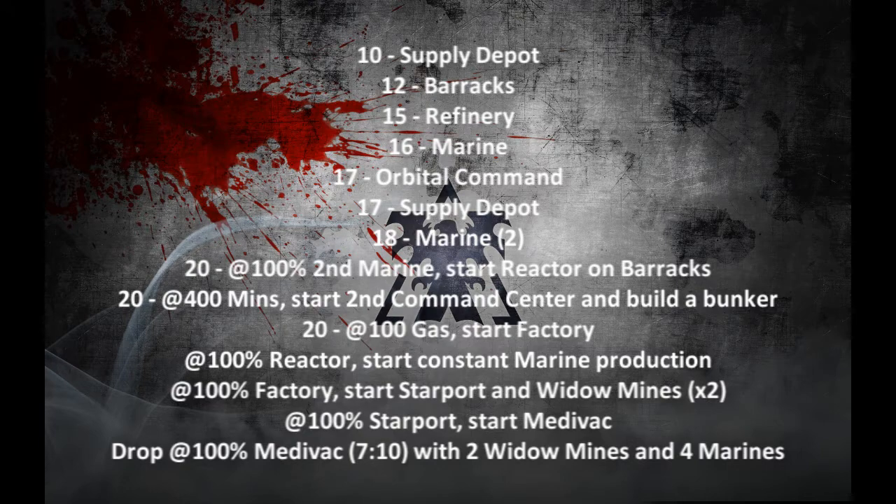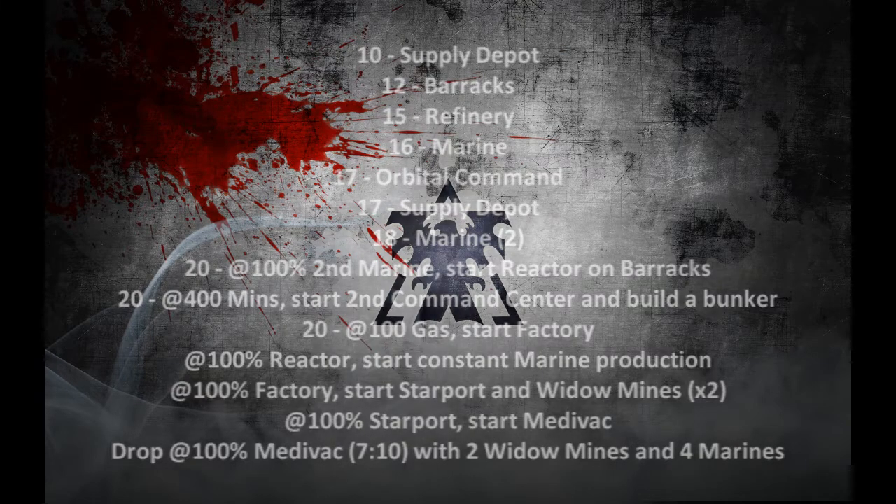Then at around 18 supply you're going to be building the second marine. When that second marine is done, you will be starting the reactor on the barracks. At 400 minerals, you start your second command center, and I would suggest building a bunker at your entrance to deny stalker harassment. At 100 gas, you start your factory. When the reactor is done, you start constant marine production. When the factory is done, you start a starport and build two widow mines from that factory. When the starport is done, you start a medevac. When the medevac is done, you drop with two widow mines and four marines. That's the build order.